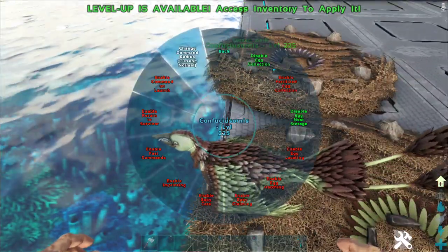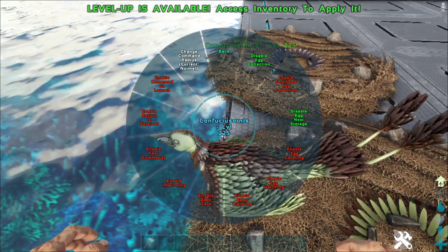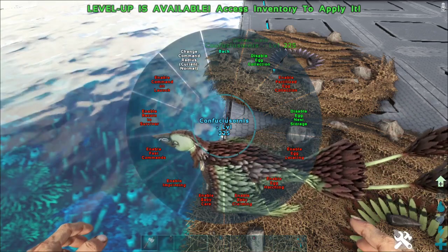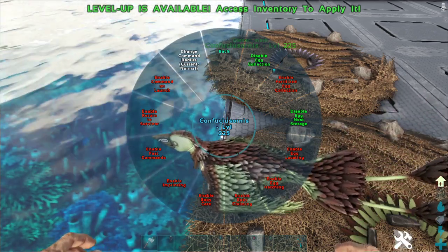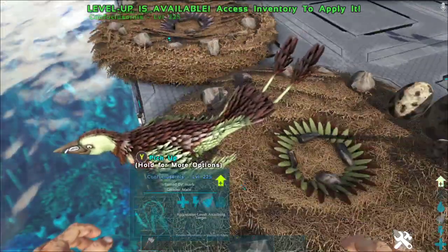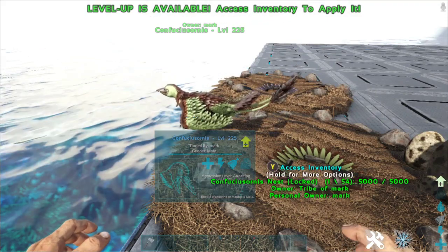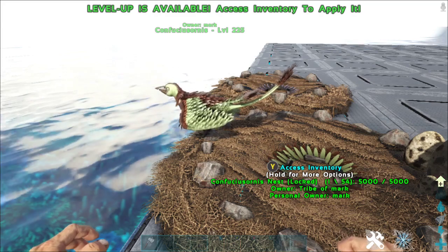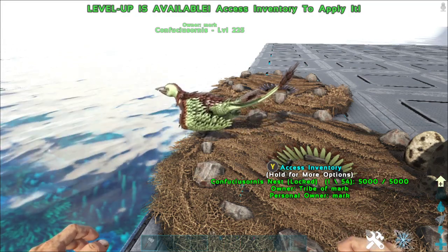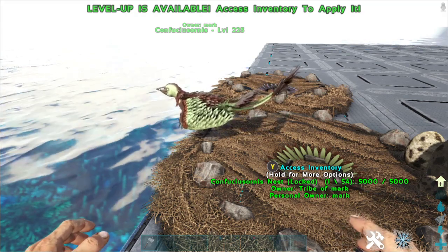This thing is basically a breeder's best friend. You can set it to collect fertilized eggs, it can locate eggs when perched on your shoulder, and it can even hatch eggs and claim the baby for you. It will also go and feed babies, and you can even enable imprinting on it. For imprinting, you still need to provide the food - so if a baby Rex wants cooked prime meat, you need cooked prime meat in the Confucius's inventory for it to feed and imprint the baby.